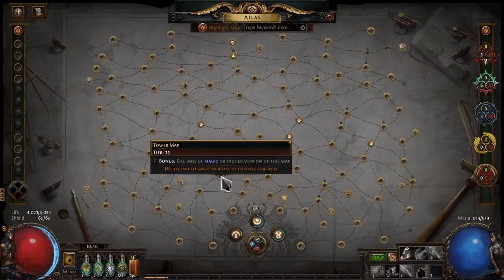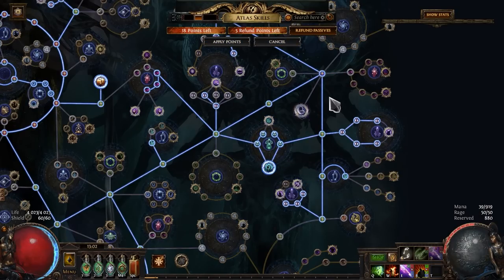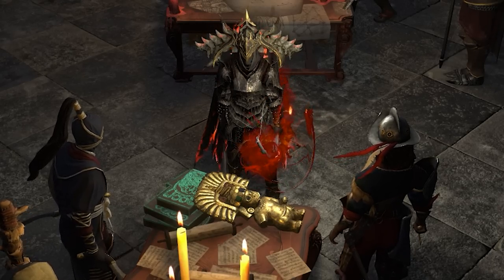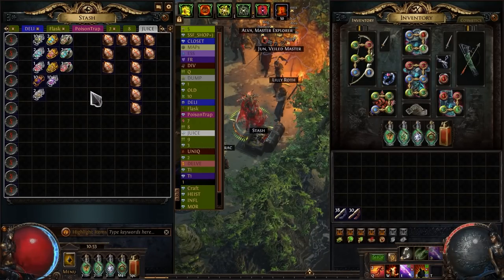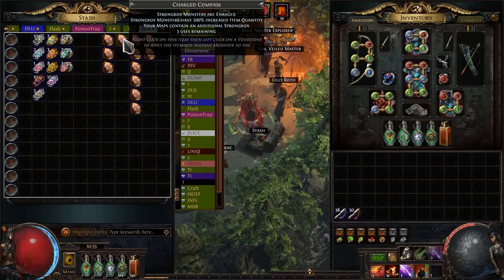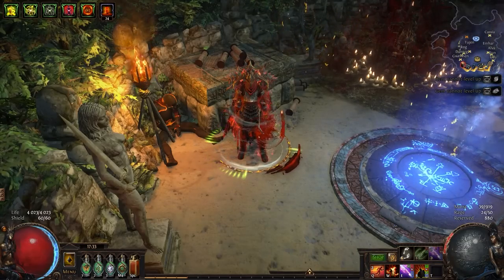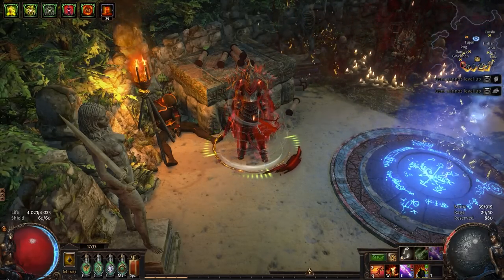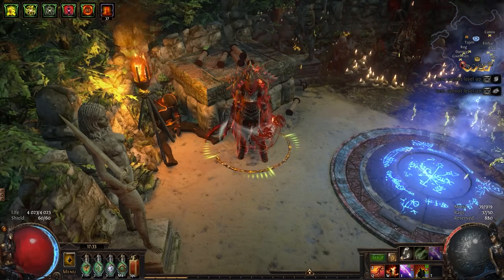Now the Tower is a T15 map, and that means I can use Eater of Worlds influence. With his altars I can get a lot of quality and rarity, which in turn will greatly increase my chances of finding the Nurse and other rare items. I've got a T15 Tower and some juice ready for it, so now we can do some serious magic finding — but that will be in the next video. I hope you enjoyed it and found some useful information. I'll be grateful for likes, comments, and subscriptions. Bye everyone and see you in the next episode!